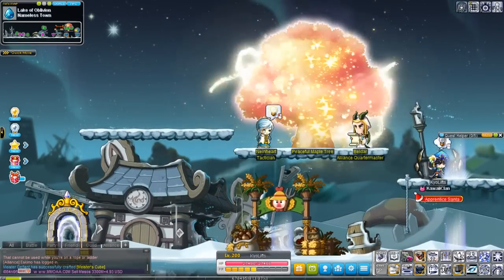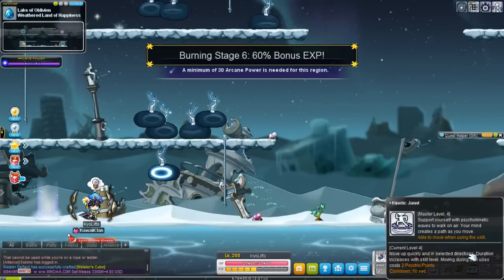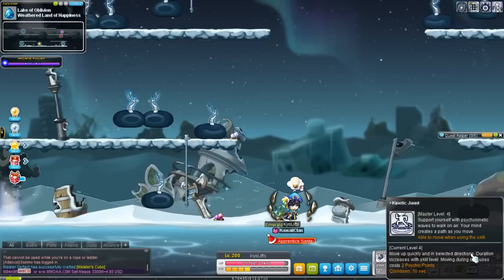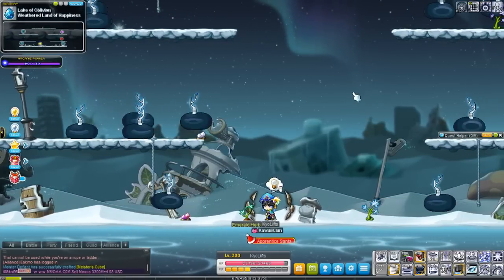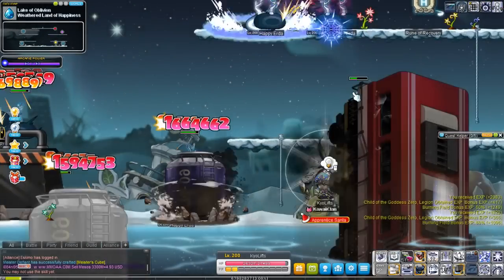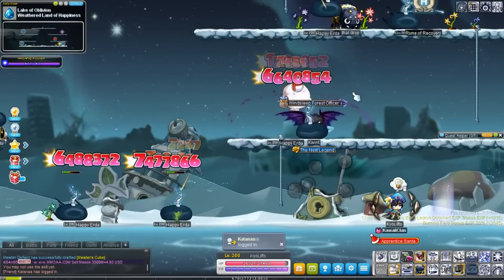For those that don't know how to do this trick, all you have to do is activate the Hyper Skill, and then activate Kinetic Jaunt — I thought it was Jump, but anyway — just activate Kinetic Jaunt and you can move around, have invincibility, plus you get all of your energy back.